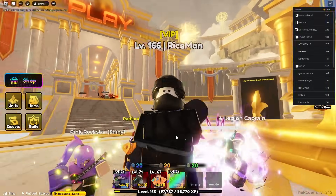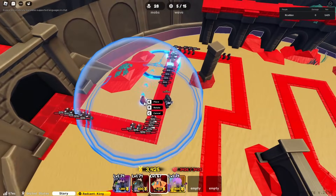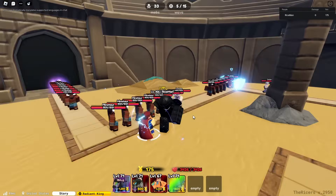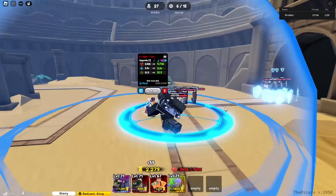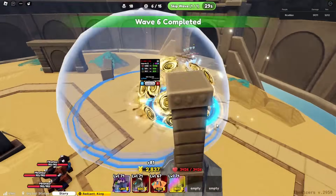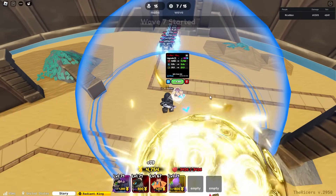I'll show you guys how he looks and all the moves he can do. For his placement, he's going to cost around $3,250. He has decent range — this is unevo, remember guys. As you can see, his first attack already looks pretty crazy. Chainball — big AoE already, which is pretty dope. He's a hybrid as well, which is always good.